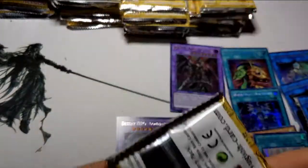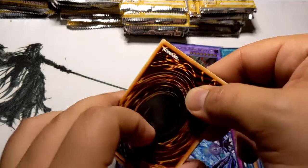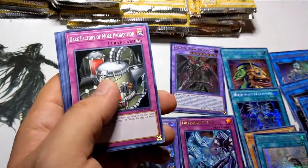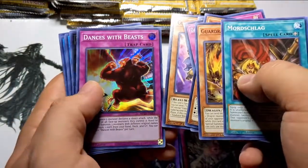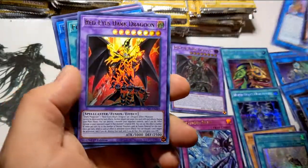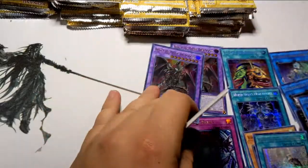Last tin of this stack. Let's see — Borreload Exchange, Shaman of the Ten-Yi, Red-Eyes Dark Dragoon! Bingo bingo — holy sh*t, another one! Beautiful, that's another fifty bucks right there.